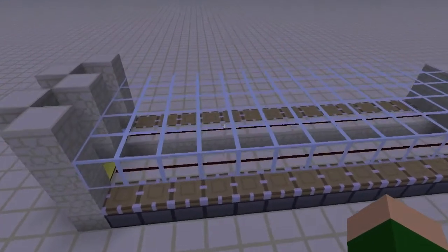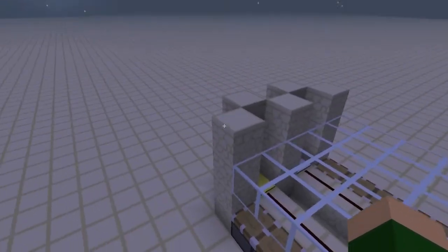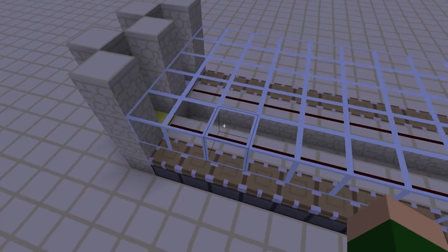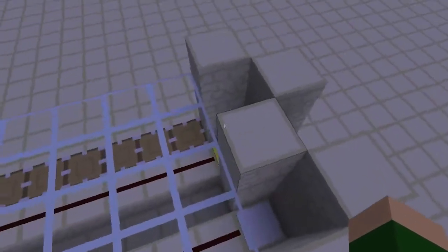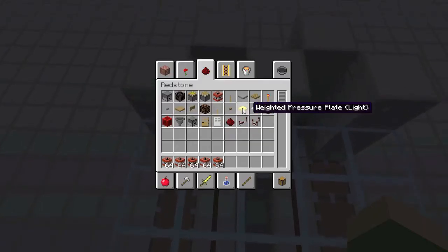Hi guys, this is PCOli2509 and today I have another video on Minecraft 1.5 update. Hopefully I will be releasing more of these, but this particular one is on the new pressure plates. Now there are two types of new pressure plates — they are both weighted pressure plates, one is light and one is heavy, as you can see.